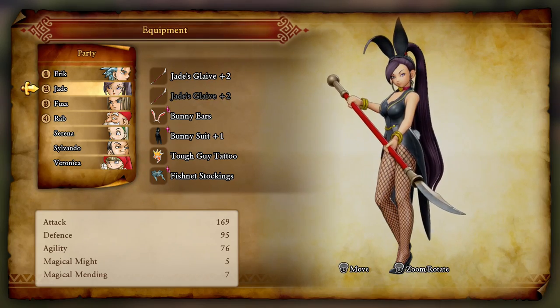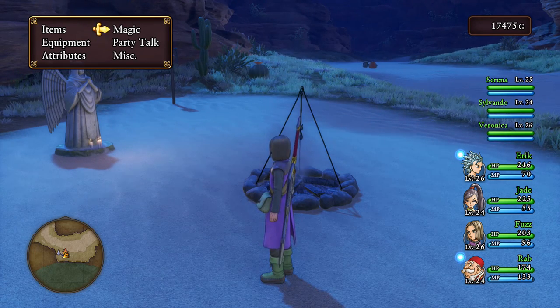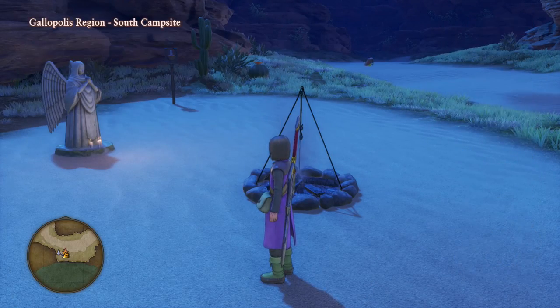First up, we need the bunny ears and these are dead simple to get once you know how. You can forge them at a campsite but there's really no need to do so. Instead, just go onto your magic menu, head down to the hero and go to zoom, and then you want to teleport over to the south of Galopolis campsite. That's exactly where I'm located right now.